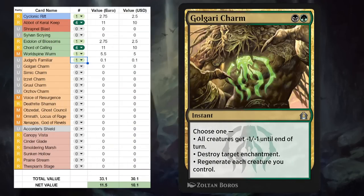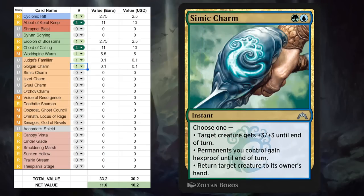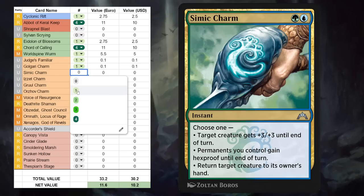Next is Golgari Charm, a two-mana instant that can give all creatures -1/-1 until end of turn, destroy an enchantment, or regenerate each creature we control. Golgari Charm could be a nice one-off for some black-green Historic Brawl decks, but it's not a card that sees play in Pioneer or Explorer. Then Simic Charm is either a Giant Growth, an Unsummon, or can give permanents we control Hexproof until end of turn — again maybe a one-off for some Historic Brawl decks, but it doesn't see any play in Pioneer.